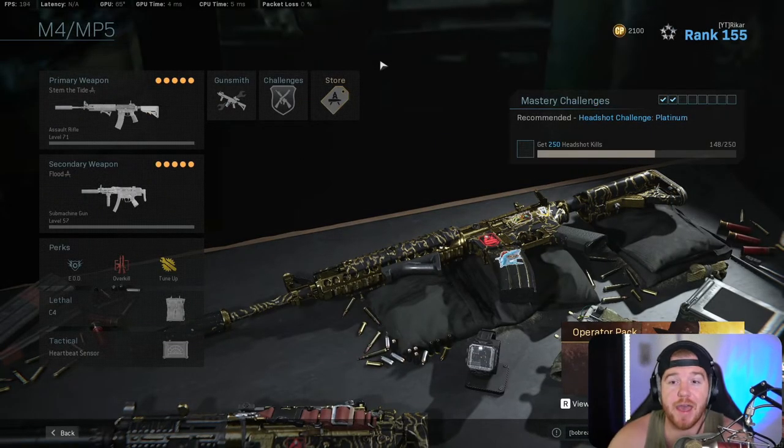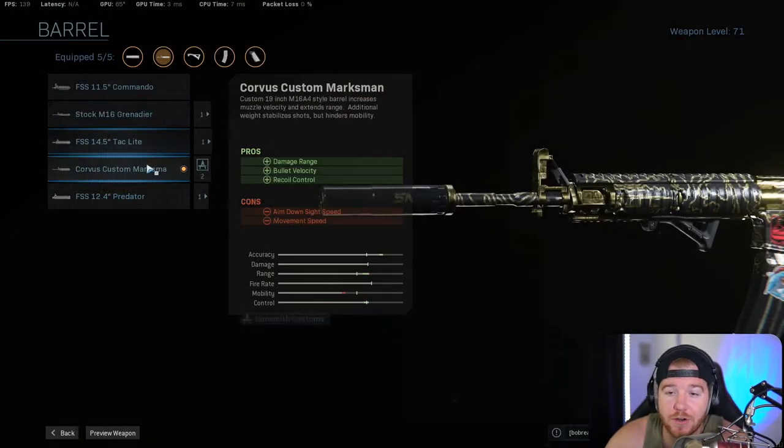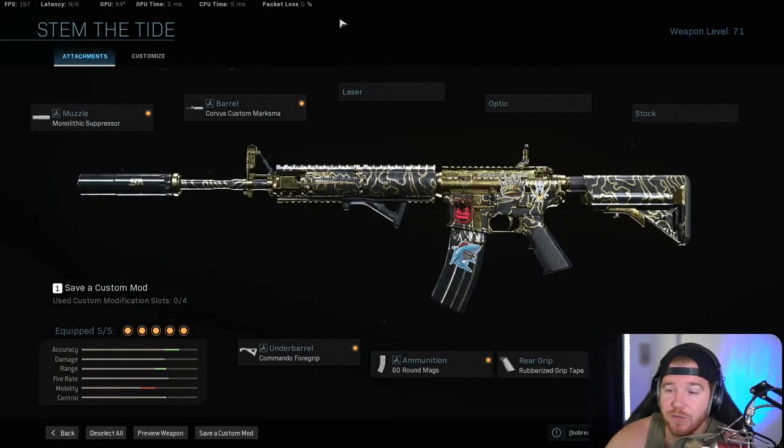Coming in at number three we have the M4. You can put the Corvus barrel on it or the Grenadier — either one works. It is just a very, very good gun. It's been one of the best guns since the beginning of Warzone and it's so consistent at short to medium range, and even at long range it's good. It's basically your swiss army knife — good at everything. It's been number one on multiple of my lists before; it's at number three now because the meta has changed.